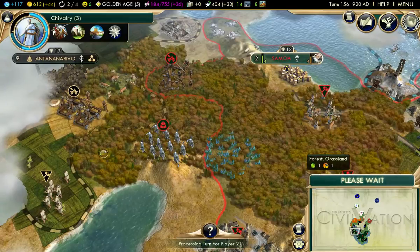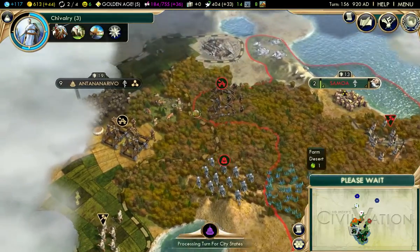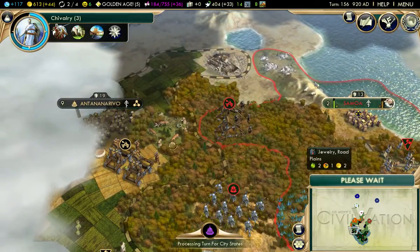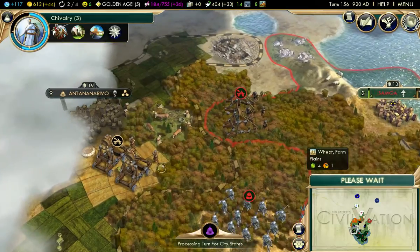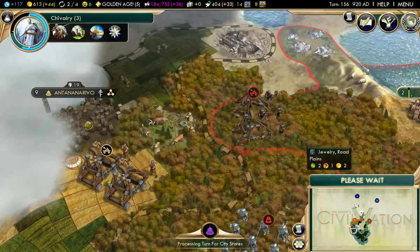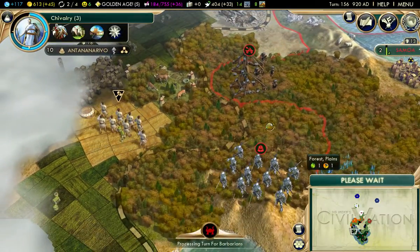If I go from here, I'll be able to flank into here to get the catapults. And if I have a swordsman here, I can move him into here, and then have the catapults here into here. Here's a question, though — can here fire into the city?